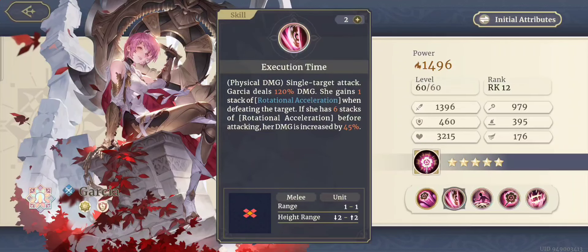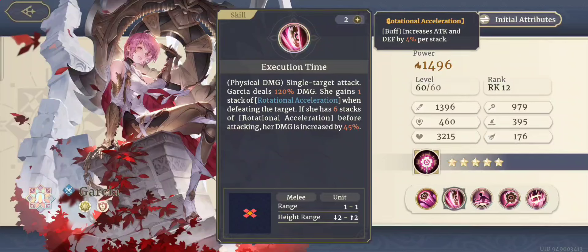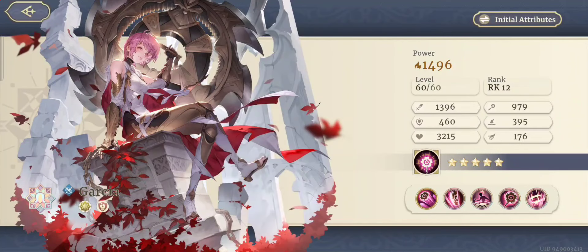Execution Time is a physical damage single-target attack. Her skill deals 120% damage, and she gains one stack of rotational acceleration when defeating the target. If she has six stacks of this acceleration before attacking, her damage is increased by 45%, and that buff increases attack and defense by 4% per stack — so six stacks is 24%. But she has to do a single target attack to gain each stack, so that's a really long buildup.